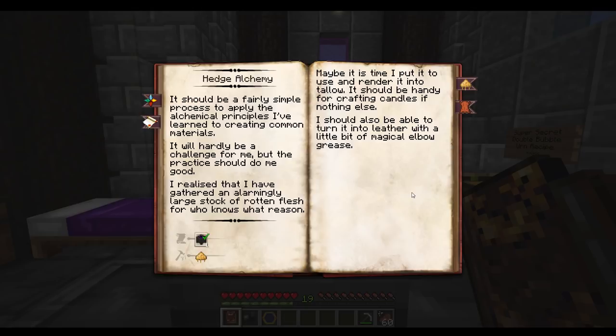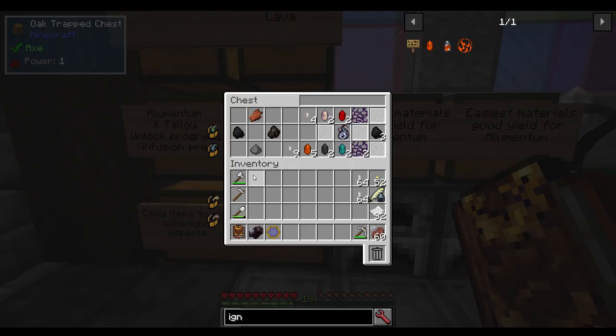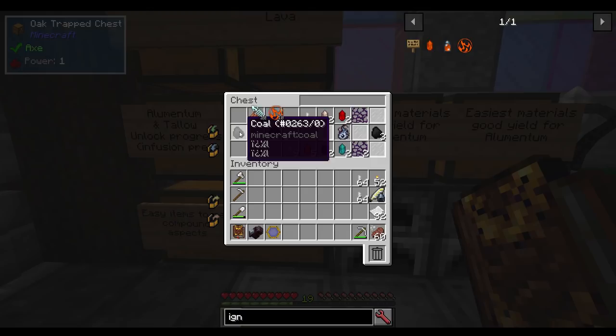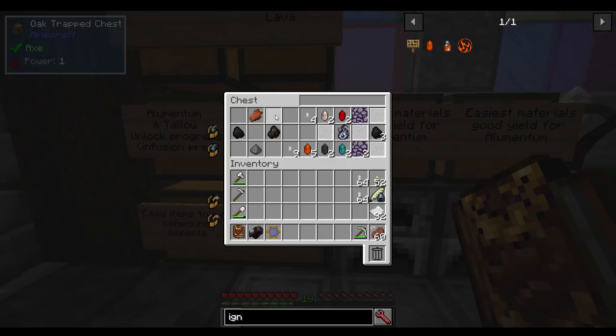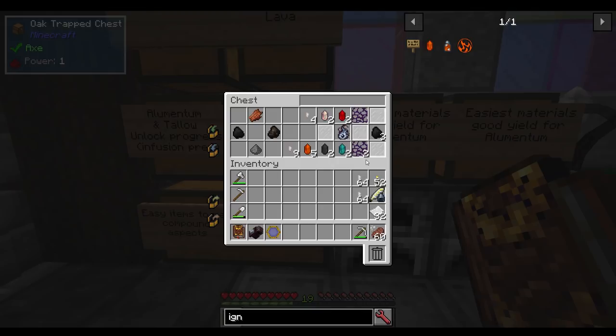You can make some elementum for yourself and get a whole bunch of the tallow you may need in the future at the same time. A simple recipe of elementum is going to be ten potentia, ten ignis, and five perditio. If you toss in coal and gunpowder, then use charcoal or coal as the activator, you get elementum. Same thing with coal and rotten flesh — two very simple items. But you'd have to use a lot of quartz slivers in order to get the vis crystals back out and prevent yourself from getting a lot of flux in the area.